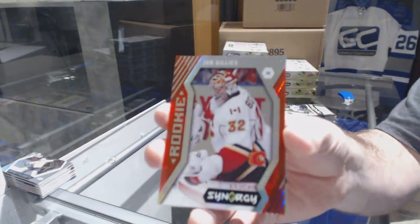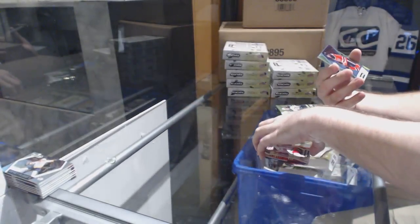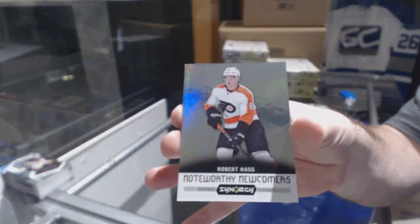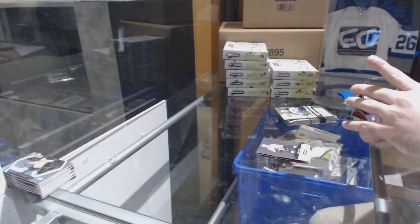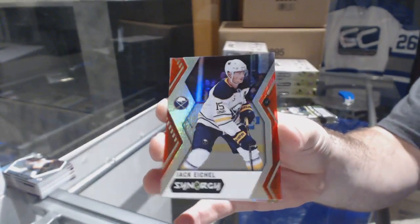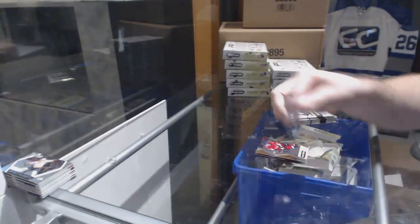We've got a red rookie of John Gillies. Calgary Flames — a green of Leon Draisaitl for the Oilers. A noteworthy newcomers of Robert Haag for the Flyers. For the Buffalo Sabres, Jack Eichel — that's a red. Obviously green of Alex Ovechkin for the Capitals and an impact players of Anders Bjork for the Boston Bruins.